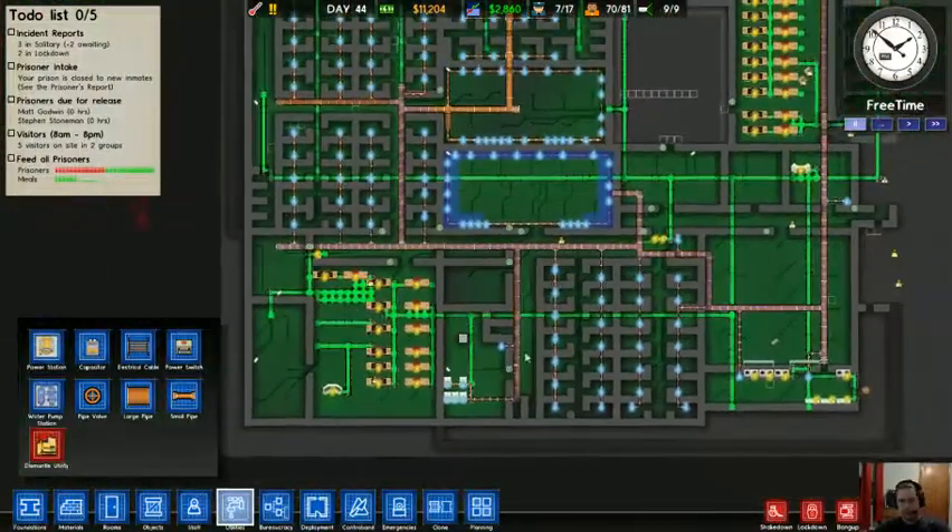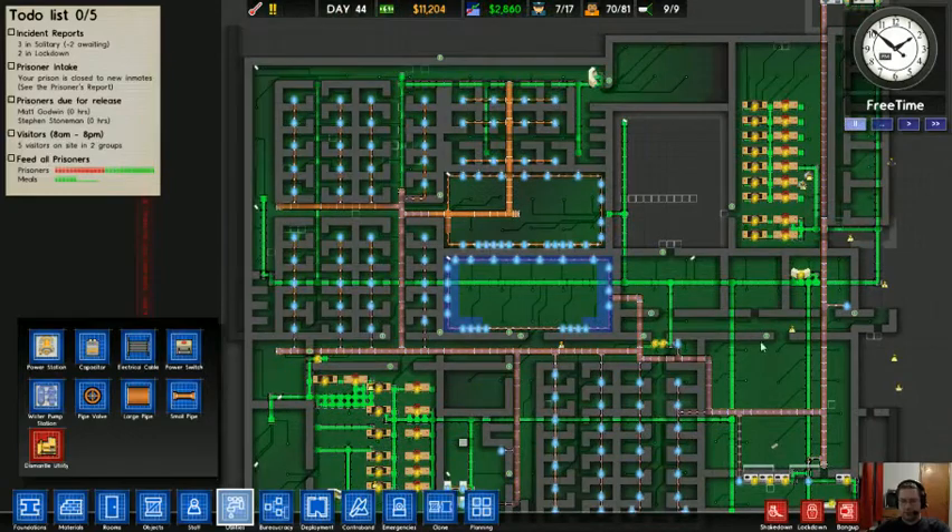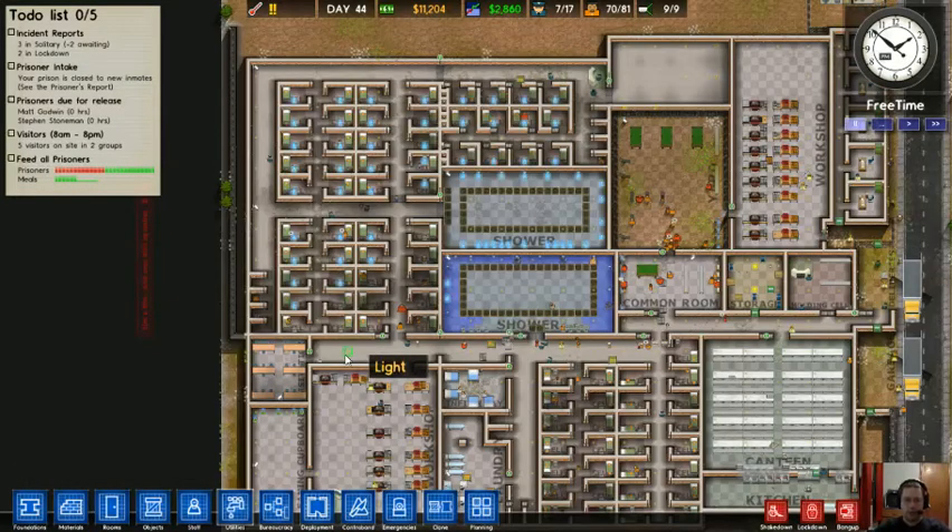Utilities — my utilities are a mess. There is no rhyme or reason to any of this. I probably should have thought this out a bit better, but then again I probably should have thought the whole building design out better.